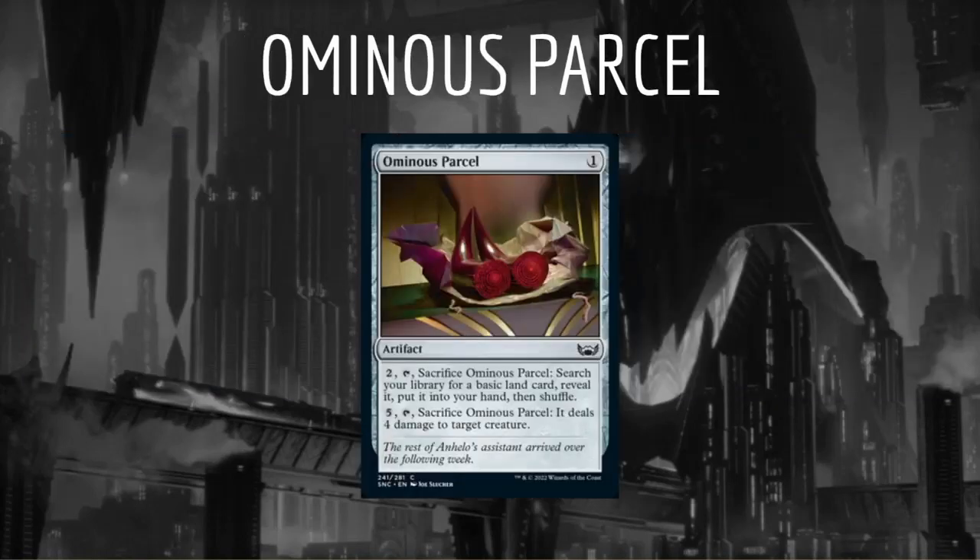Next, we'll talk about Ominous Parcel. This is a one-mana artifact. We can pay two, tap, and sacrifice it to search for a basic land and put it into our hand, or pay five, tap, and sacrifice to deal four damage to target creature. It's a bit on the expensive side for fixing, but we can definitely play it in a pinch. The four damage mode makes this relevant in the late game as well. It's possible this is a high pick, but I suspect it's a little bit too clunky.